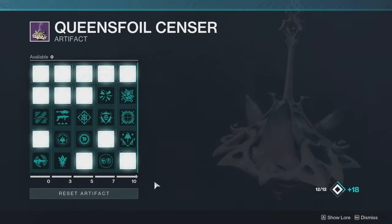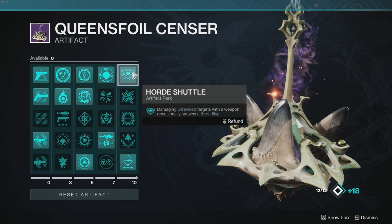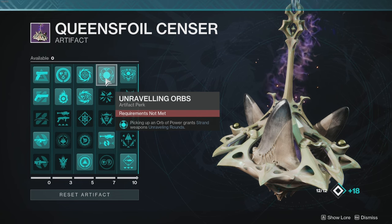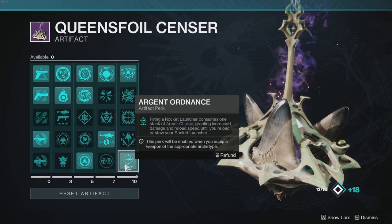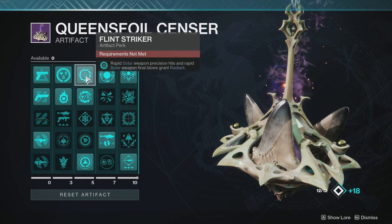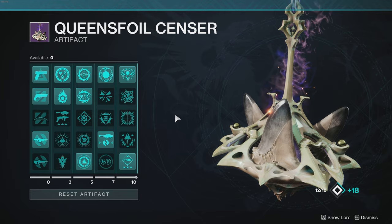For the artifact, the main picks are Horde Shuttle - damaging Taken targets with a weapon occasionally spawns Threadlings, which is effective when mixing Strand weapons. Unraveling Orbs - picking up an orb of power grants Strand weapons unraveling rounds, which also provides Anti-Barrier to handle champions in Onslaught. Argent Ordinance is useful if you're running a rocket for Overload champions. If you're using solar, Flint Striker and Kindling Trigger are essential for getting the most out of Radiant, and Rays of Precision causes solar precision final blows to ignite targets.